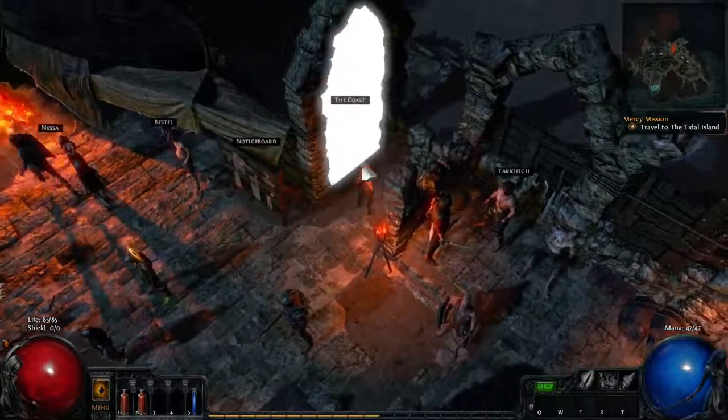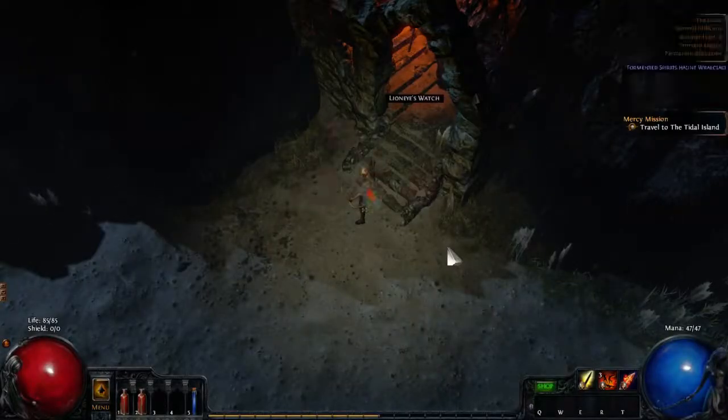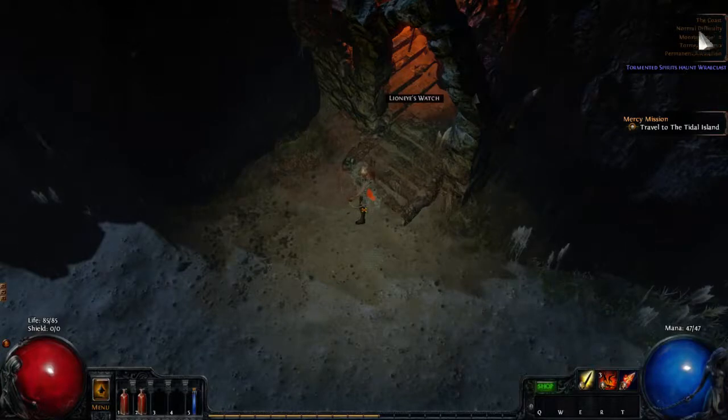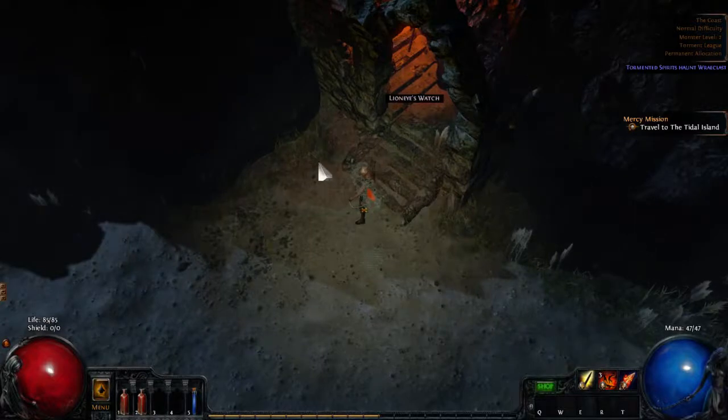The coast is the next area, so we'll go in and continue. Here we are in the coast. If you click tab, you can barely see the map right here, but you get a description showing we are in normal difficulty — there are three different difficulty levels in Path of Exile. You can see the monster level, which you should check: if I were level 10 in a level 2 zone, I would get almost no XP. You should try to stay close to the monster level in that zone. Torment League is the challenge league I'm in.